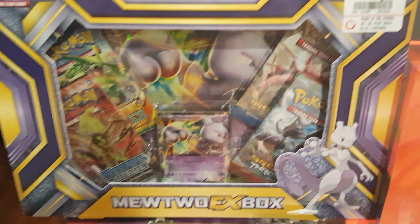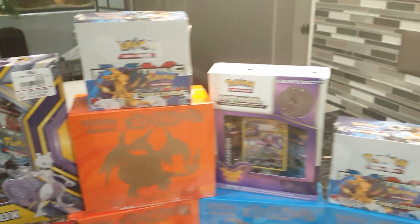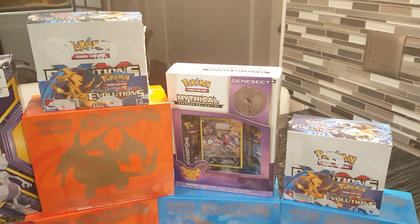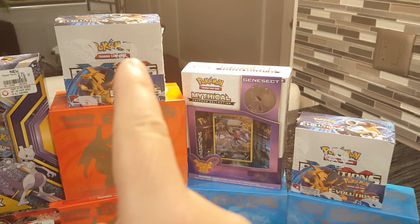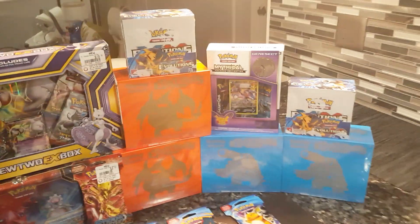We picked up a Mewtwo EX box — we found that one at GameStop, thank you GameStop. We were looking all over for it around here and couldn't find it. And then we picked up two Evolution boxes, one for me and one for Ethan.